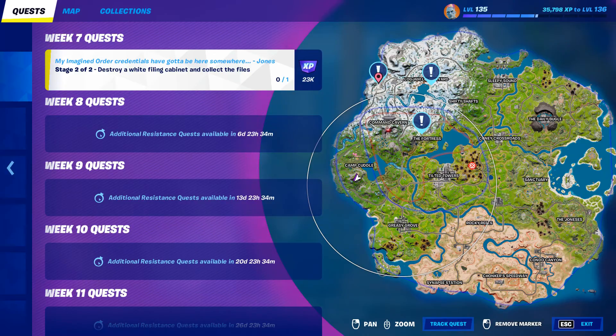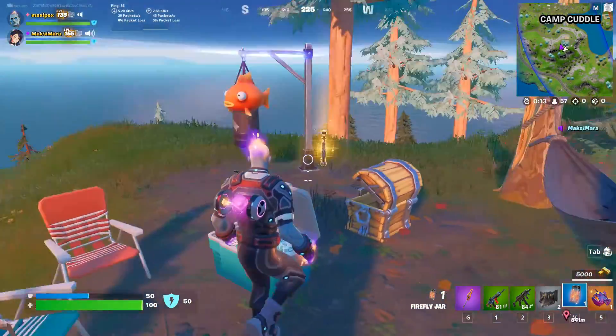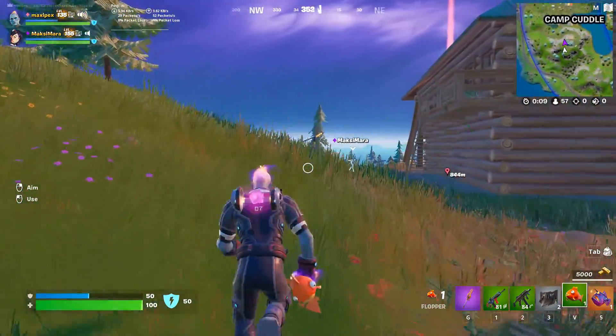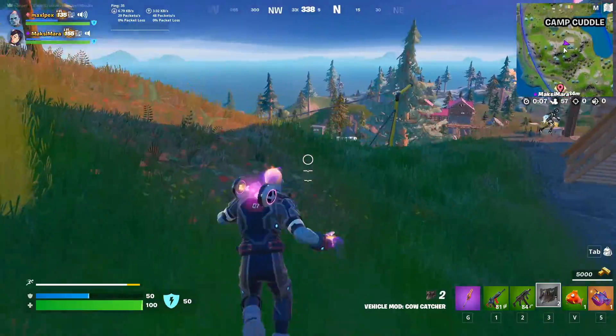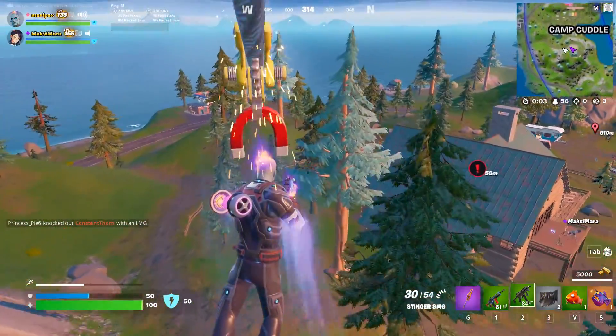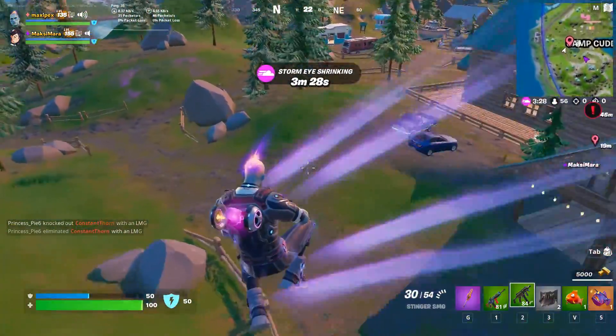The closest files, at least for me, are there. If you're doing the challenge like this, don't forget at Camp Cuddle you've got a vehicle almost always here. Near this building, jump from the zipline and get into the vehicle.